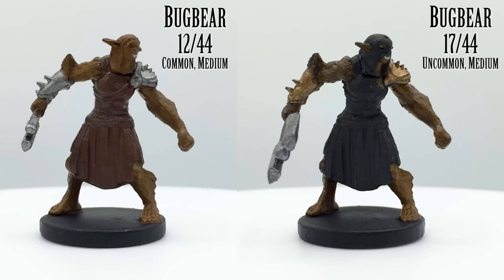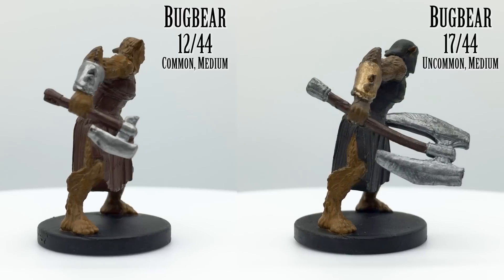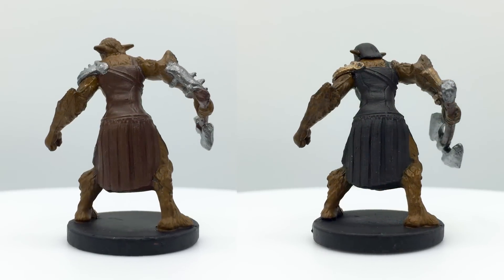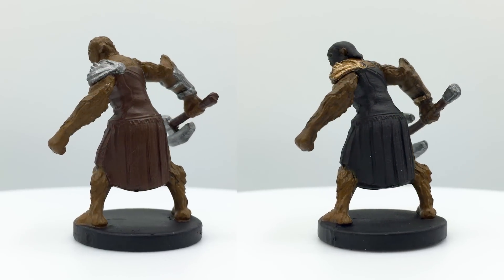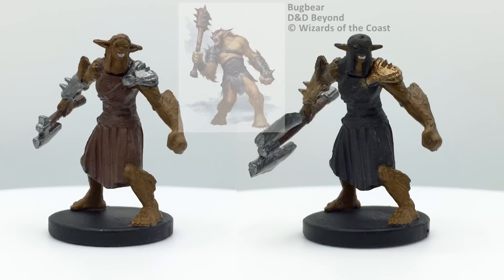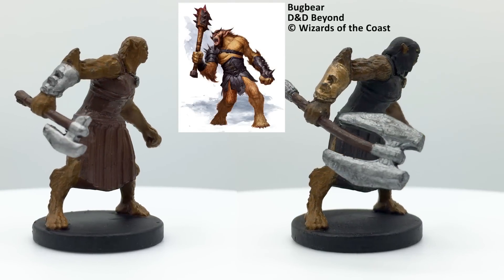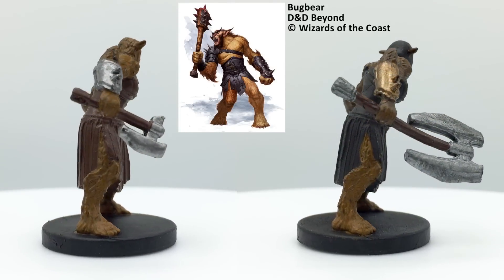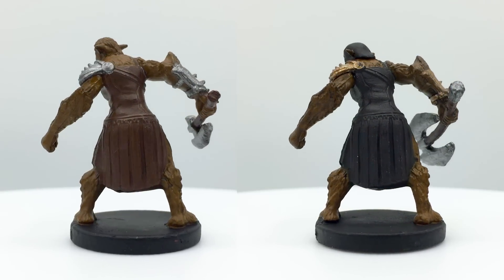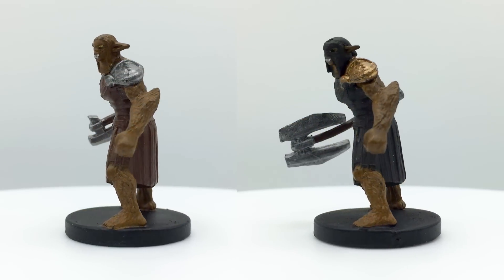Bugbears are the strongest of the goblinoids, but only slightly more disciplined and intelligent than goblins. They have a reputation as aggressive beasts, though in reality they are quite lazy and do not attack indiscriminately — though they are plenty vicious when they want to be. Due to their strength, they deal extra damage with melee weapons and typically wield a Morningstar and Javelin. The standard Bugbear has a challenge rating of 1 and is found in the Basic Rules. Like goblins and orcs, they are a very common enemy that shows up in most adventures and were made playable in Volo's Guide to Monsters.